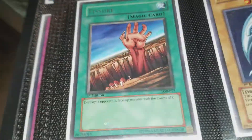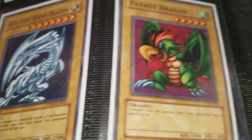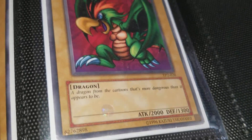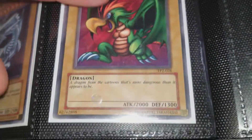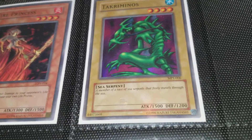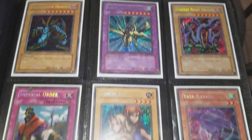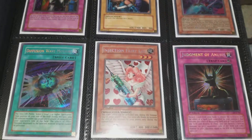A first edition Hayabusa Knight from LOB, Duelist Kaiba first edition Blue-Eyes White Dragon, TP2 Tri-Horned Dragon — not in the greatest condition but still collectible. Fire Princess from Labyrinth of Nightmare, Taker Minos from the McDonald's promo cards. That's pretty much it for the binder. It is for sale — go to my eBay, I'll leave the link in the description and in my Instagram bio. Starting bid is $12.99, quite a few people watching it.